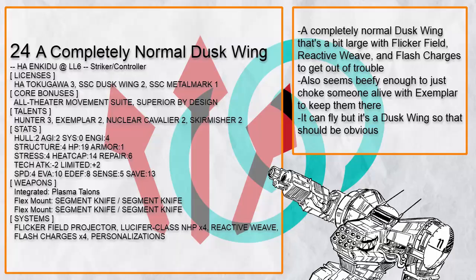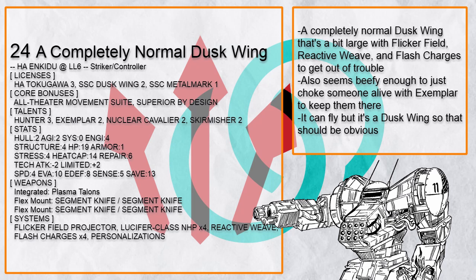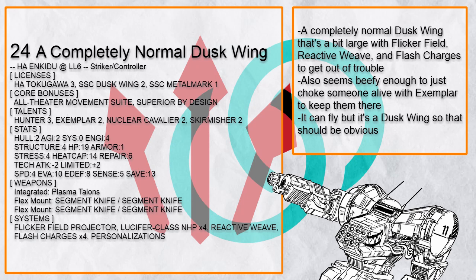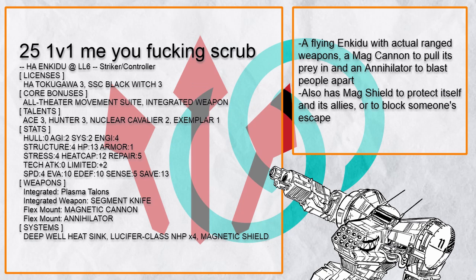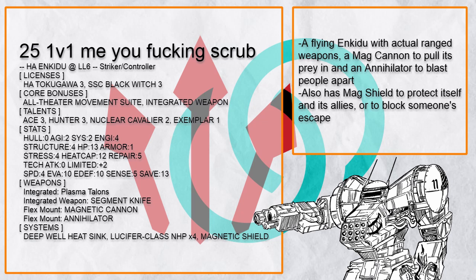This is a completely normal Duskwing — a Duskwing that's just a bit larger. It has Flicker Field, Reactive Weave, Flash Charges — anything you need to avoid being damaged while blinding others. But this Duskwing also has enough health to attract all the attention with Exemplar; you want this to prevent your prey from running as you murder them anyway. This is 1v1 me you freaking scrub, another flying Enkiju that can pull people in with Mag Cannon or even blast them with Annihilator before ripping them apart. It even has a Magnetic Shield to either shield itself and its allies or prevent its prey from leaving — permanently.